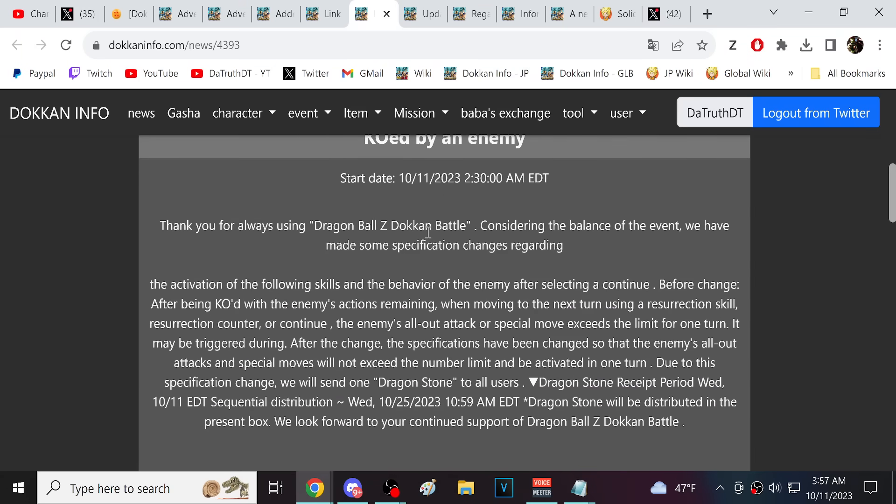If you guys remember, when you revived occasionally there would be a glitch where boss special attacks could carry over to the next turn — so bosses that can't double super attack would actually double super. They're fixing that. Revive characters are so clutch in tough red zone type fights, and people have noticed this against Fusion Zamasu and especially in the Omega event where Omega could do that AoE six times after a revive.